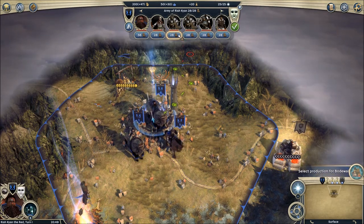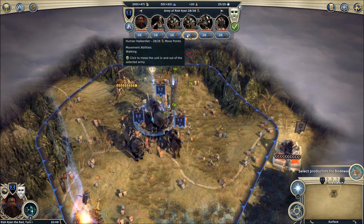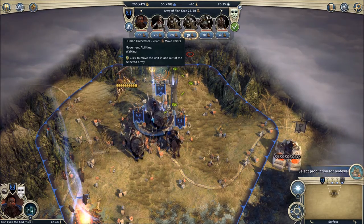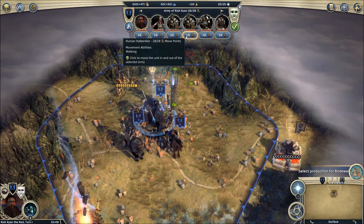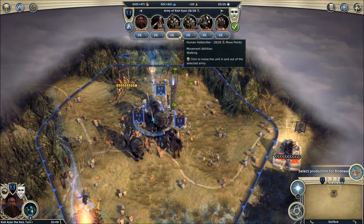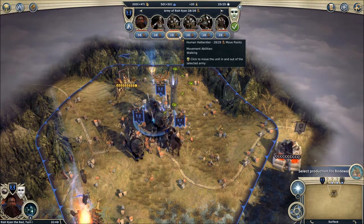You can see how units have boots at the bottom. If you highlight over any of them, you can see their move points and abilities. For example, dwarves have cave crawling, which is very useful because I'm in caves. Humans don't have any special movement abilities — just walking. Humans are actually a very boring race, but what they lack in variety they make up for in consistency. They're jack of all trades, as in most cases.